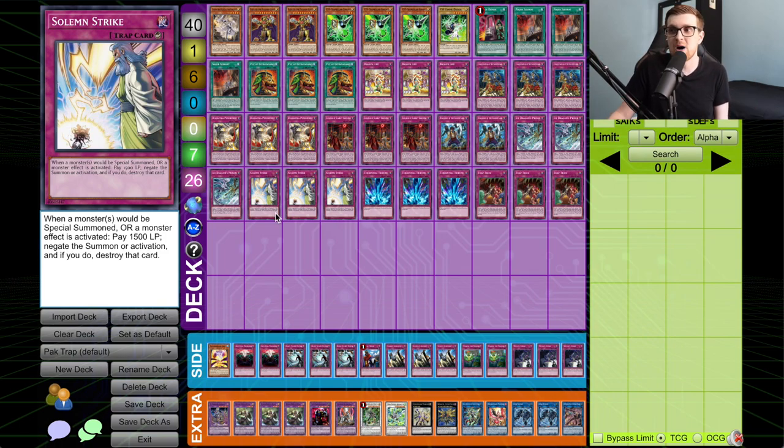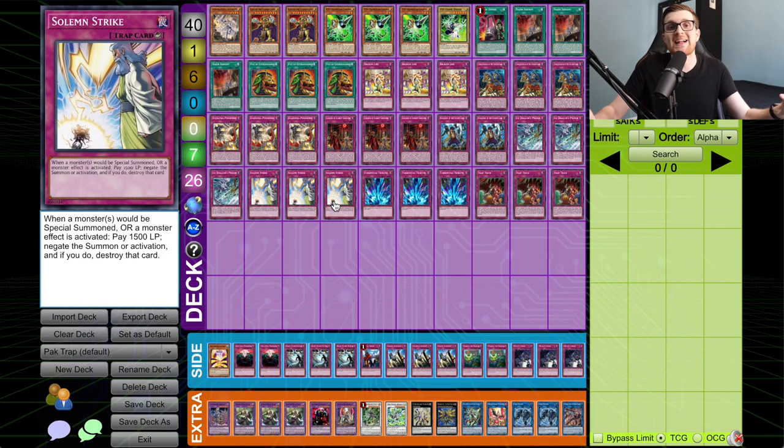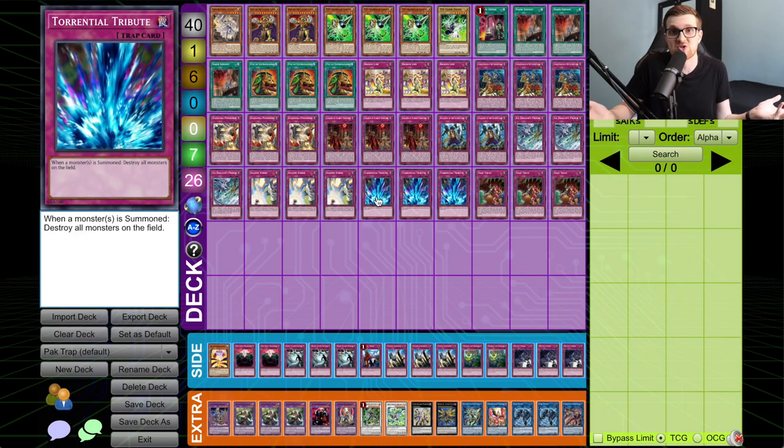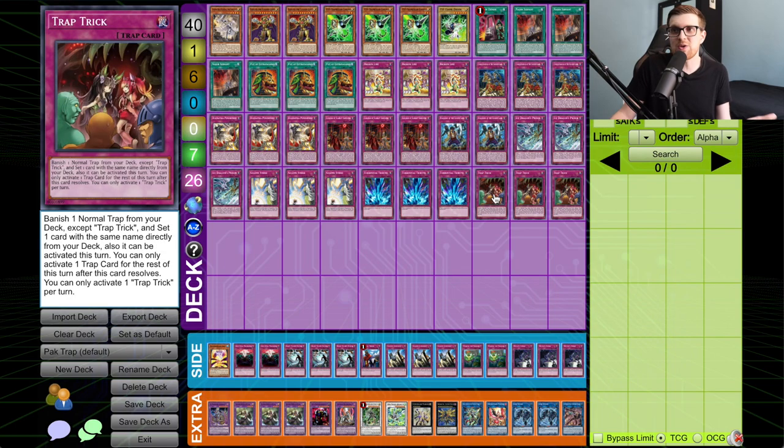Your opponent won't be able to respond with a spell-speed-two monster effect like Savage Dragon or Hieratic Spheres. So as soon as your opponent summons a monster, you flip Torrential, they try to negate it, you flip Strike — that's it. No chain link six shenanigans. Strike negates the effect, Torrential clears the board, and you've got yourself probably a plus three off the exchange. This has always been a very potent combo in rogue decks because it's very difficult for decks to play through.